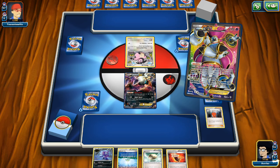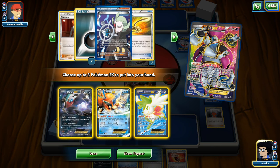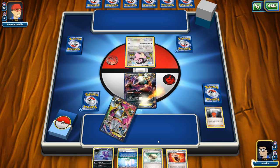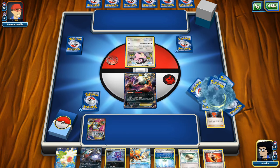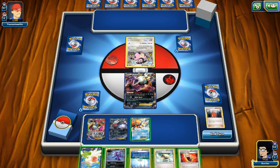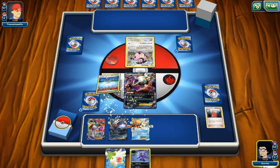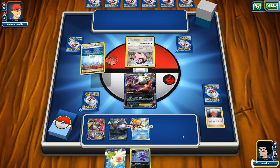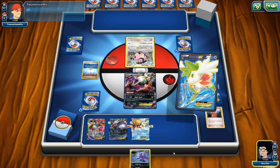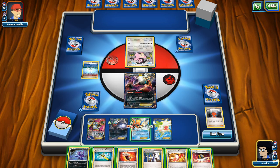We bench 1 Darkrai, 1 Keldeo, and 1 Shaymin, leaving one more bench spot. We have the Float Stone so we attach it to Keldeo. We bench the Darkrai, attach the Float Stone to Keldeo, and attach a Fighting Fury Belt to our Darkrai. We also bench our Stadium to draw more cards — we want to draw into some Energies. My opponent seems to be getting a little desperate seeing our explosive start. Another Fighting Fury Belt shows up and we put that on our Darkrai in the active spot.